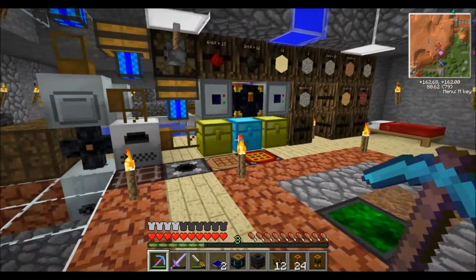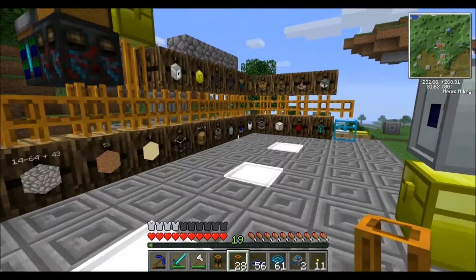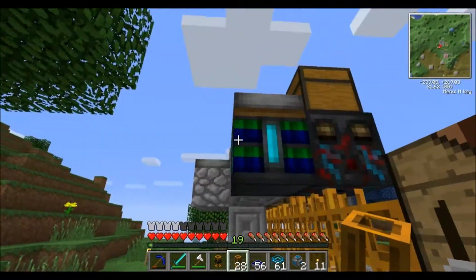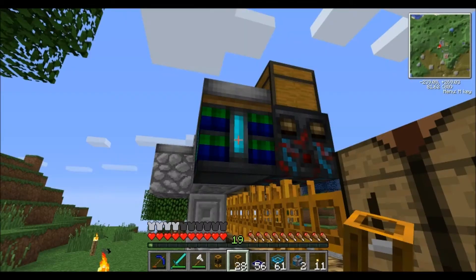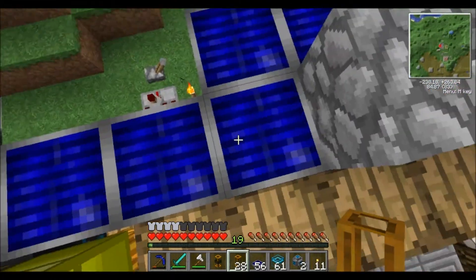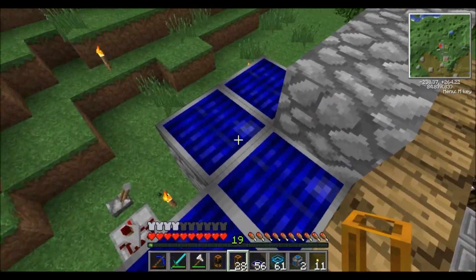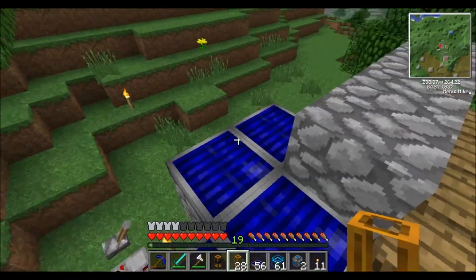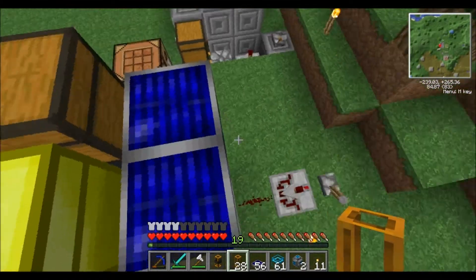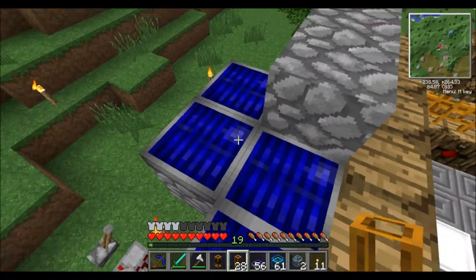I'm going to swing over to my creative world to show you the setup. Here we are in my testing world. There's the sorting machine, the battery box, and above it a bunch of solar panels. The cool thing about these solar panels is if they're touching each other they are considered one full string — you don't need a wire hooking them up. On the very top of the bat box I have a solar panel, and it can even go around a corner and still count as one consecutive run.